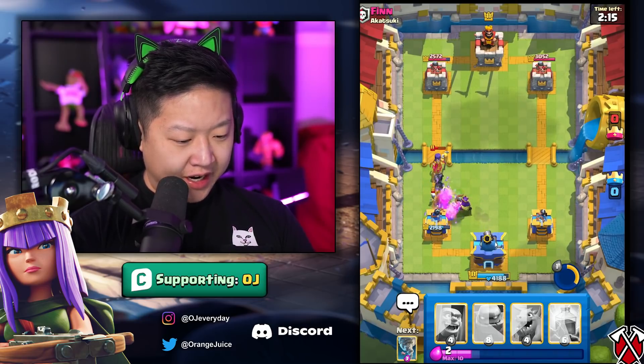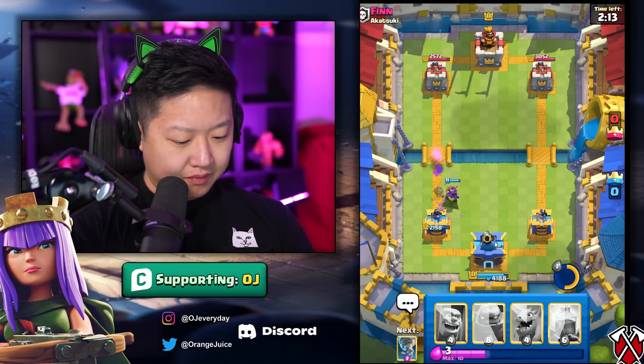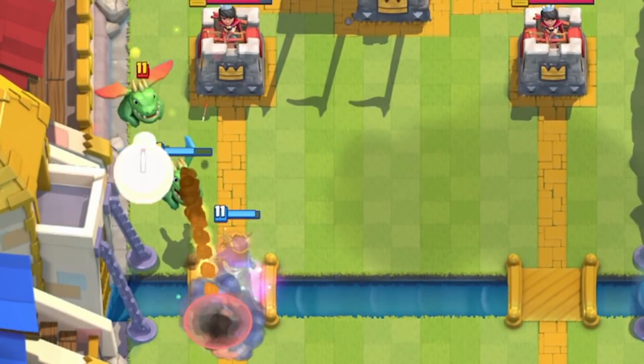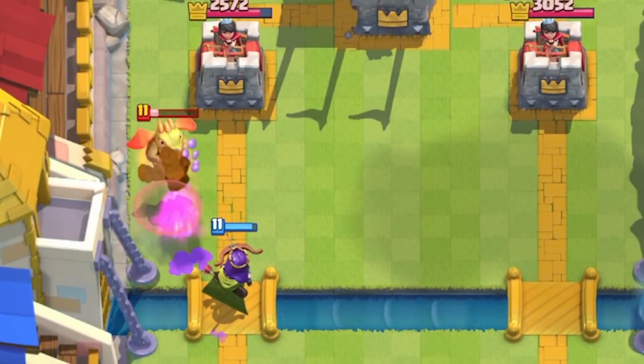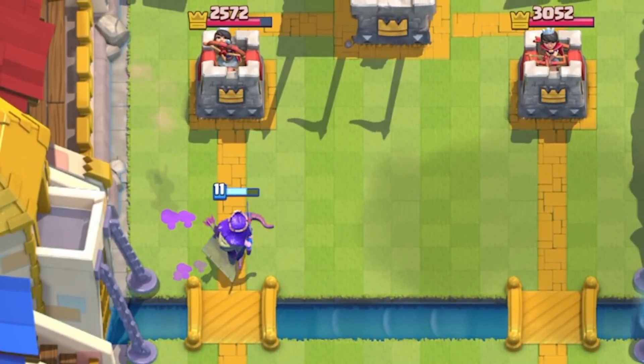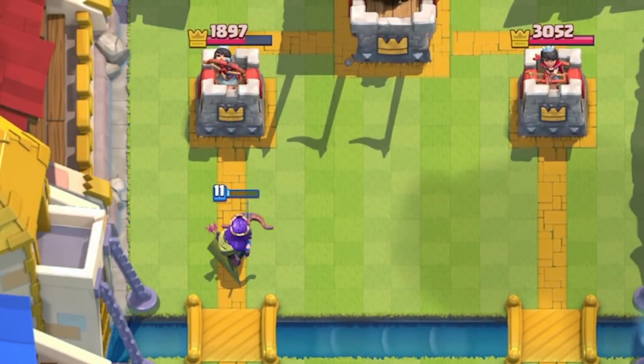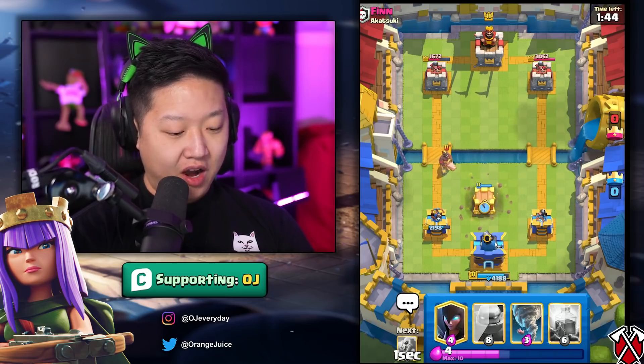With the invisibility to take out the Mega Knight — I think I could activate the invisibility and just wreck everything. Oh my goodness, that Prince had no chance. She hasn't even crossed the bridge yet and she connected to the tower. That's ridiculously good, but now we have two hog counters.